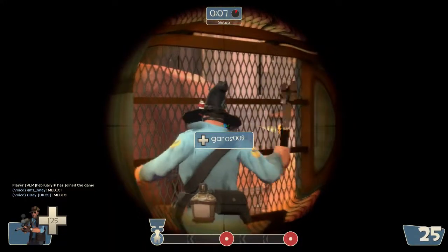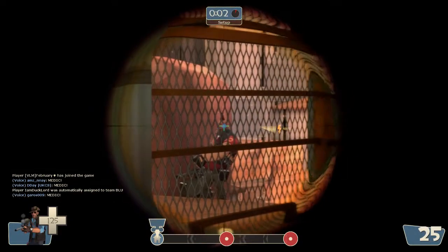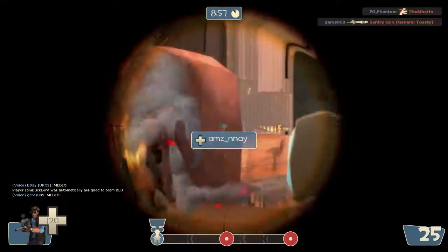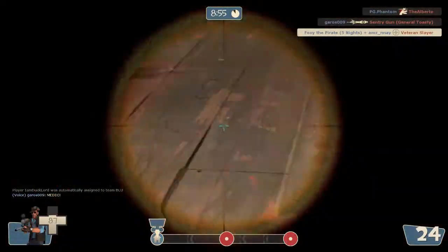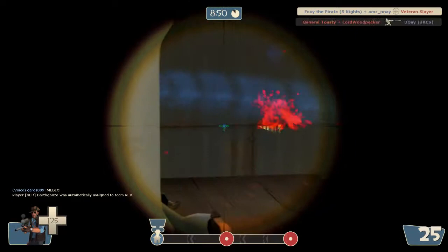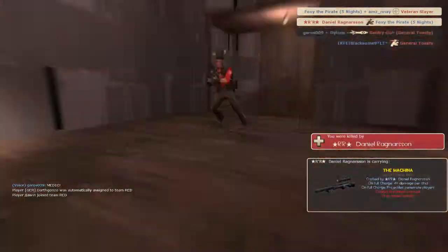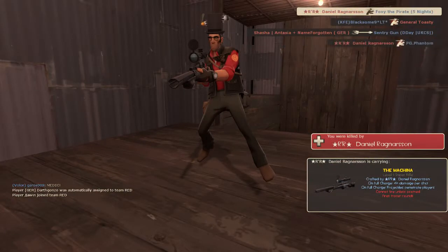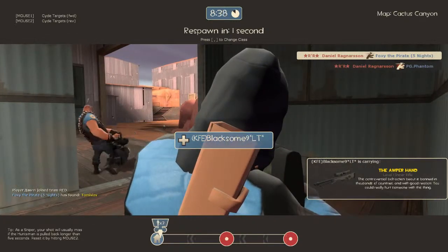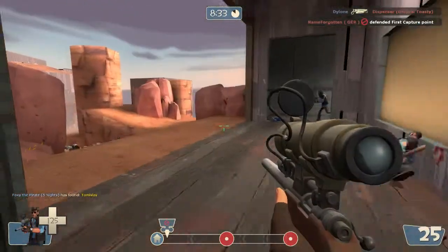Because the heavy has a lot of health, but the sniper does so much damage with a headshot that we can kill him in one shot anyway. As long as I can get this shot off before the medic uber charges him. Got him! Wasn't a headshot, but it was still enough to kill him. And that's the other job of the sniper — is to kill the other snipers. That's just up to whoever has the faster trigger finger.